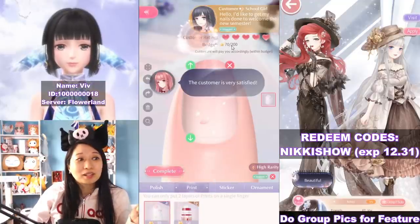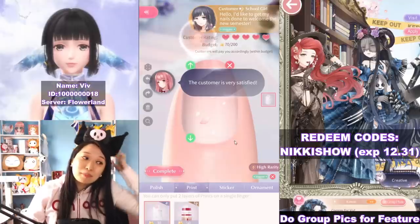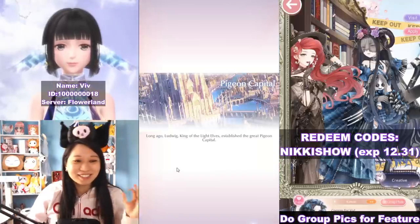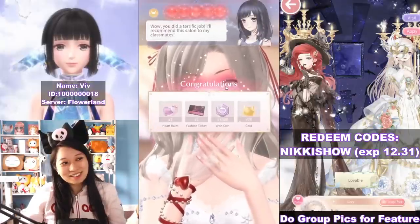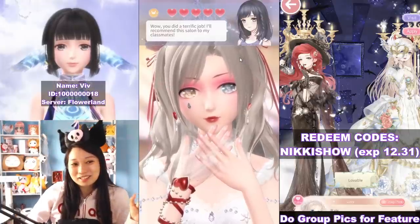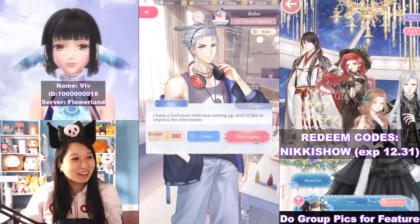Five hearts is perfect. Look at the budget — 70 out of 200. If you go over 200, that ain't going to be good. Still in the tutorial phase, so what I like to do... this customer likes it and I got these rewards. What I like to do is make the customer buy more stuff so I get more gold — I'm going to scam the customer a little bit.